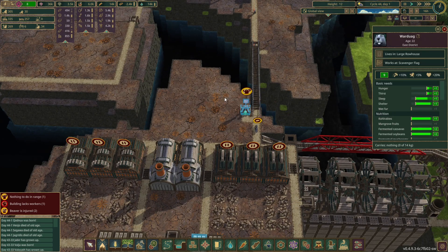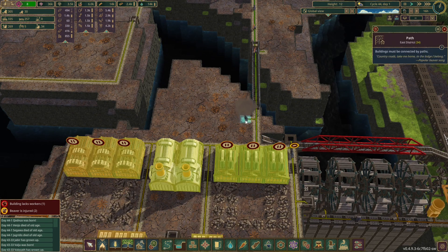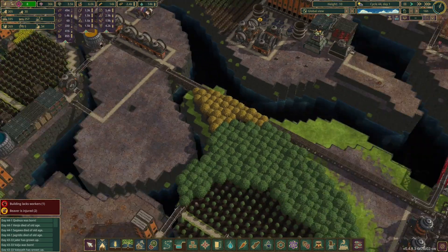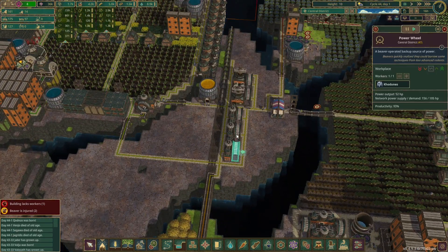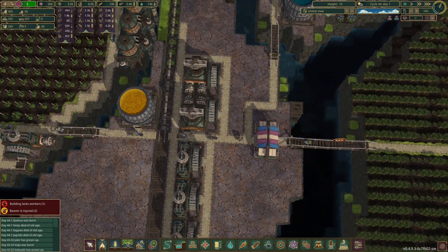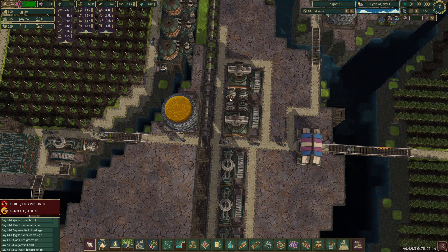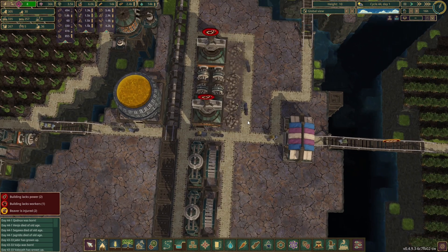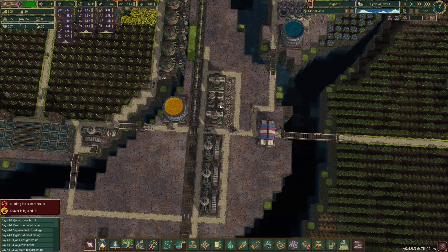We've run out of scrap here as well - that's a little bit of an issue, so we only have scrap over there. We need to get to the other scrap. But first of all, there's the power situation - we've got loads of beavers running in power wheels and I want to stop that. Let's get rid of those power wheels there; they can run off the batteries for just a moment.